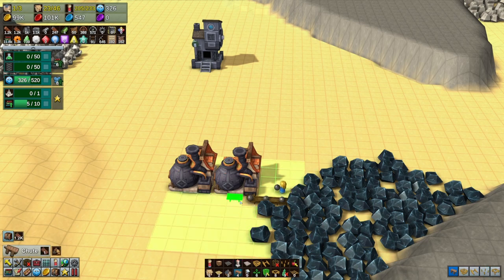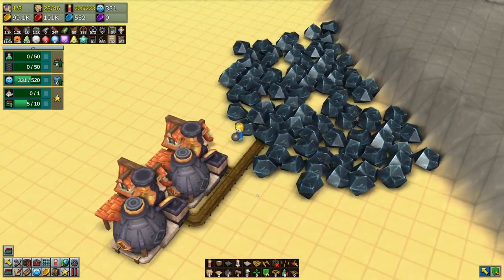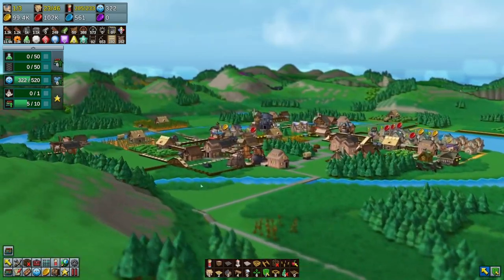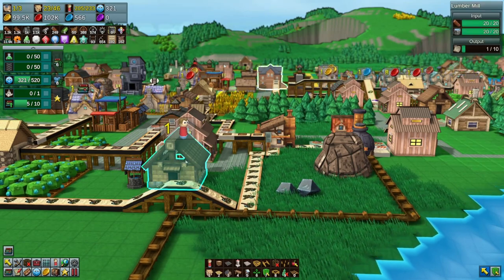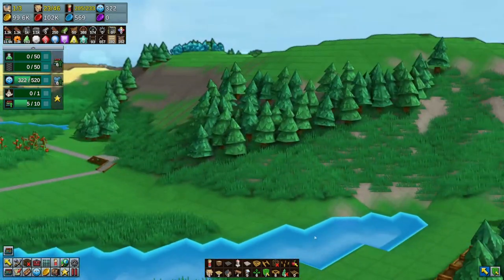We'll set up a couple more chutes and let's go here - that'll go there and that'll go there. Coal's coming out of that little section right there. Back in town - I forgot about this one, and thank you to everybody that pointed it out to me because this is like the second or third time I've done it. I built this one too low and cut the wood supply off here to make paper, and that backed up all the production. I just had to make it go a little bit higher - everything's working now.